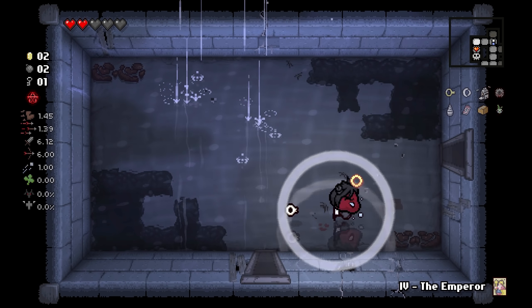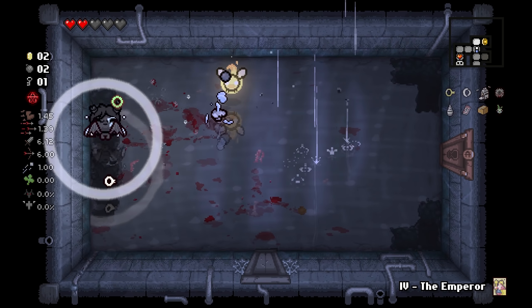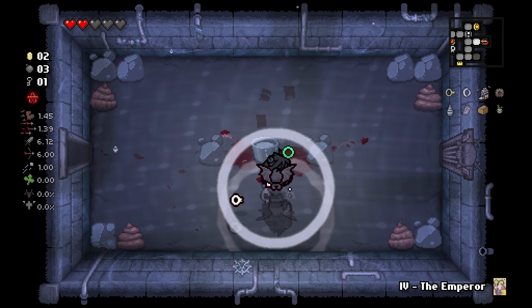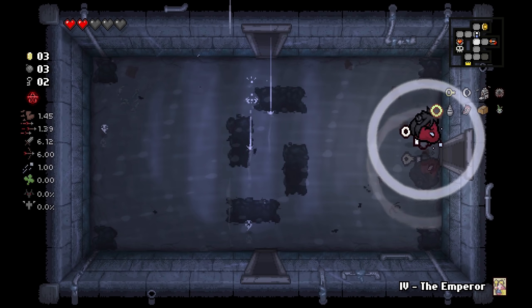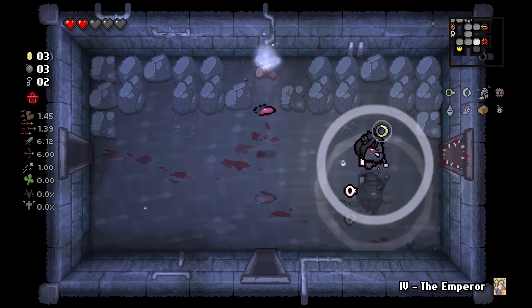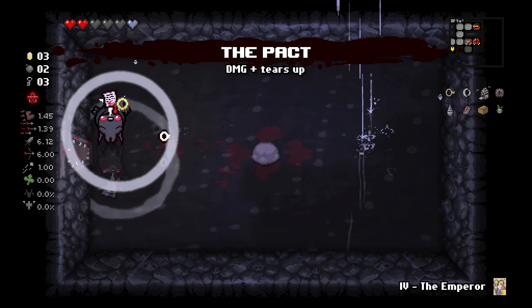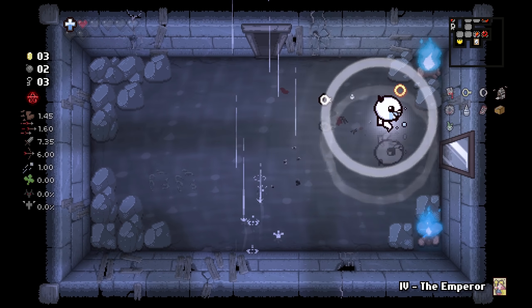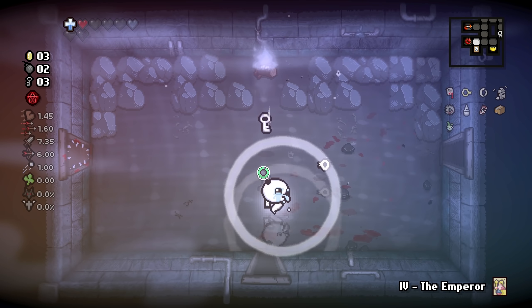Okay, that door is blown open. Let's go find our white fire. We do have another key so we could go into the shop, but we only got two cents and we don't have a lot of money right now so maybe we'll hold off. We'll go into here — good choice. Tears up, a little bit of damage. Alright, so we found our white fire and found the mirror. Let's go do this.